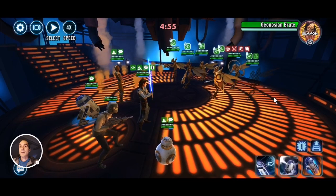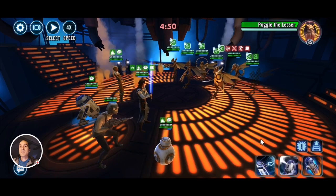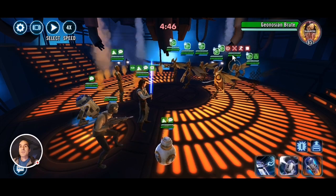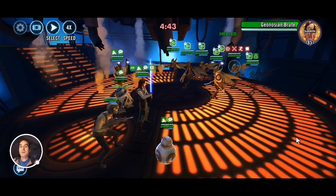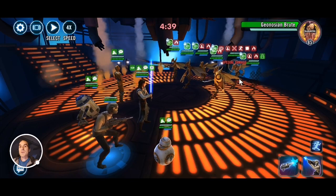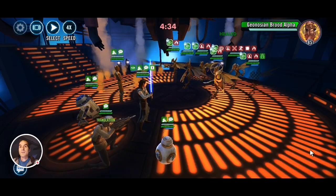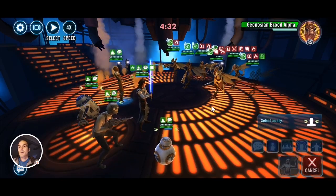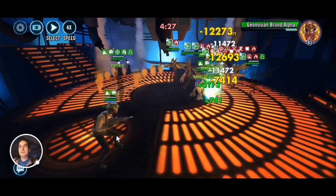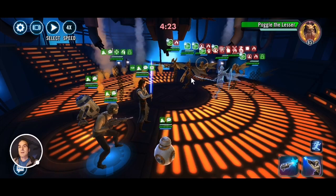The main two targets here are really Poggle and Brood, because they both can cleanse. The first bit of RNG is landing daze on Brood so he doesn't counter-attack. Now we can use burning to boost our turn meter further. Let's go after Brood — mass attack, and we got a stun on him.